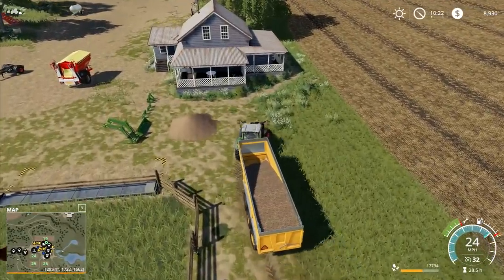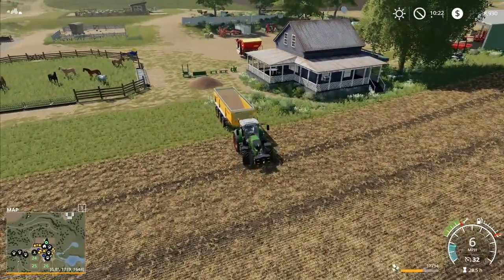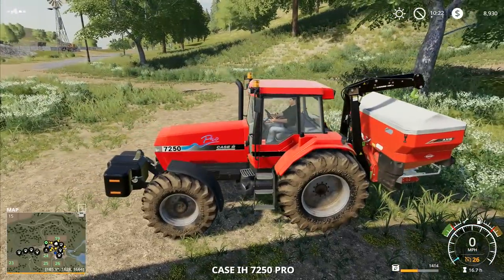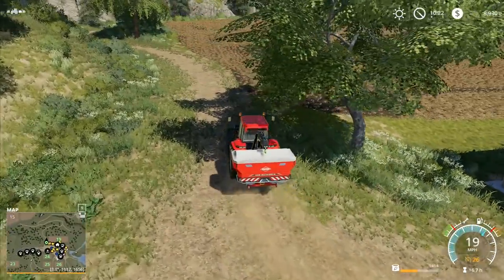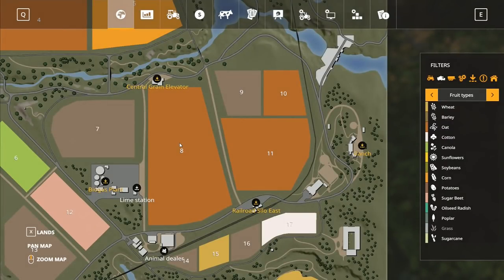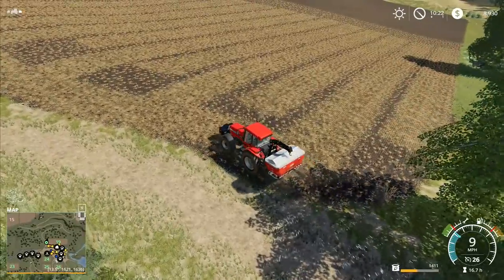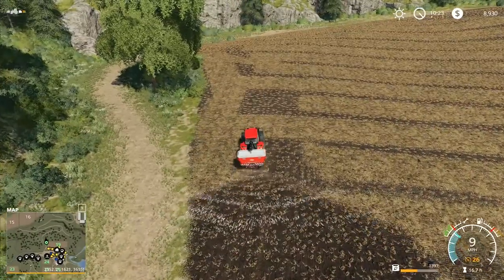I'll come whizzing around this way and dump that lot out there. I've got fertilizer in here so I don't need to do anything else with it for a minute, but I could just start spreading a little bit of fertilizer on this field. We need to do two lots of fertilizer, but at the moment our seed drill — well, we need a bigger tractor. If we're going to upgrade our seed drill we would need a bigger tractor and we don't have a bigger tractor available at the moment. So that's got to be our next sort of thing.